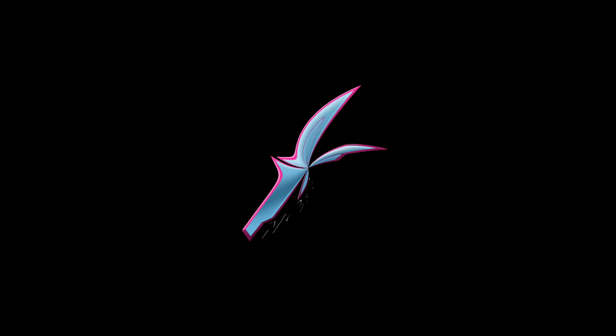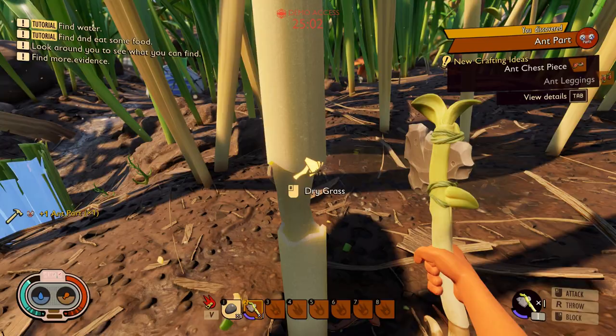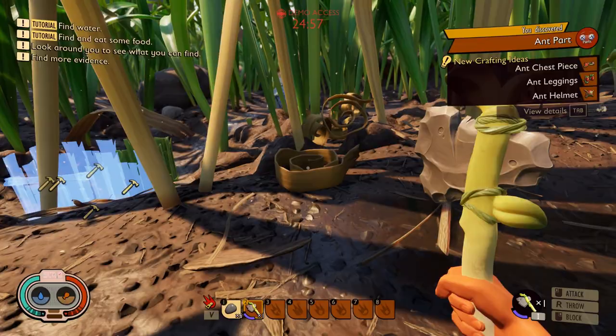So what kind of game is it? Grounded is a survival adventure game. We are shrunken down to the size of an ant and tasked with surviving in a typical backyard.